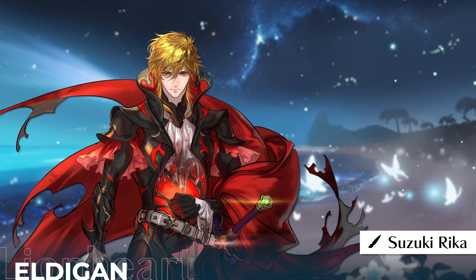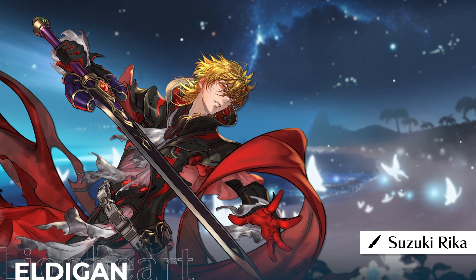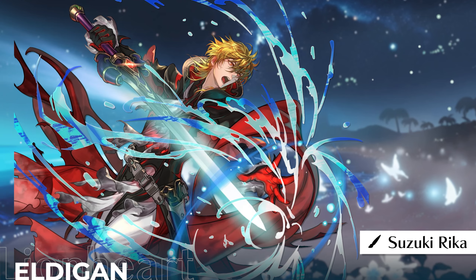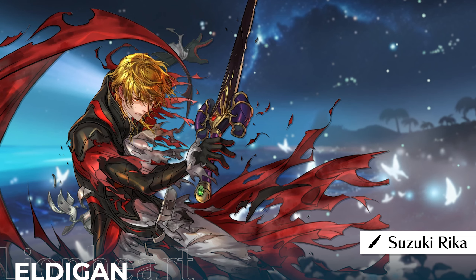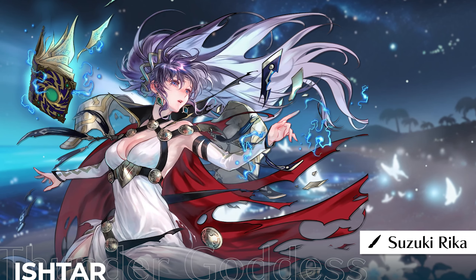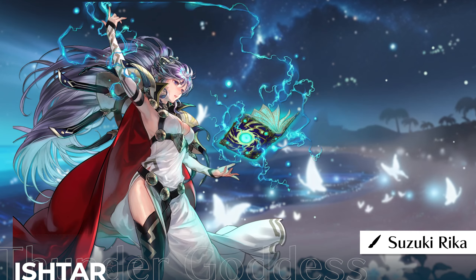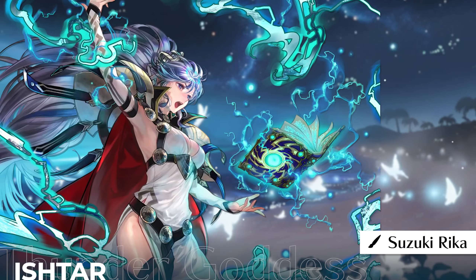Edelgard has one of the best, if not the best, resplendent artwork in the game. The vibe she gives off in this art is so intimidating, it's amazing — her expression, her pose, her attire, the colors — it's all breathtaking. Definitely one of my favorite pieces by Rika Suzuki. Another resplendent I love from her is Ishtar. She looks stunning, and the attack pose is pretty cool. The way the lightning effect is drawn reminds me of Zenitsu's Thunder Breathing, which is a plus for me.